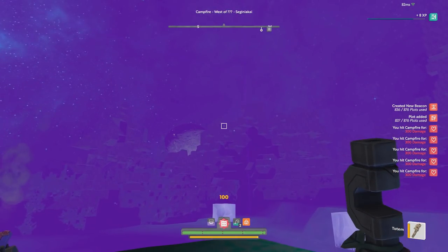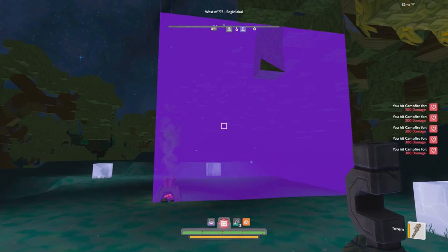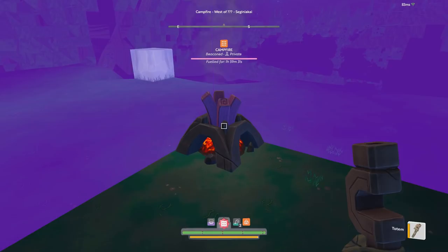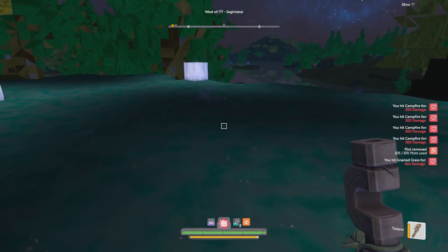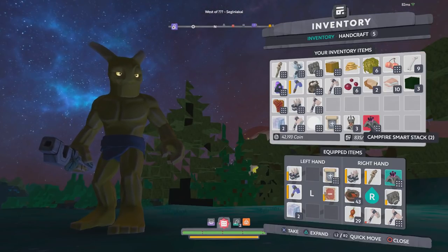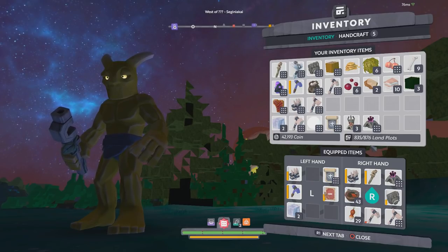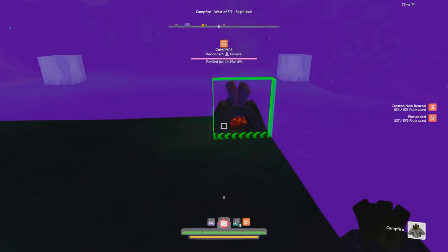There you go — we have a campfire and you can see the area that is reserved. This is called builder mode or beacon view, and you can hit up on the d-pad to turn it on and off. Looking at your campfire, it only says one hour and 59 minutes — that is when it expires. If you break it, the campfire disappears and you are refunded your plots. You can see your plots listed right here; I've used 835 of my 876 plots.